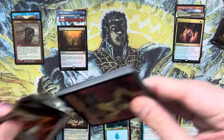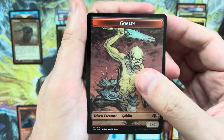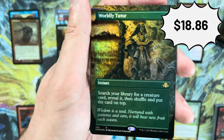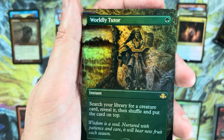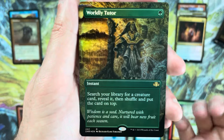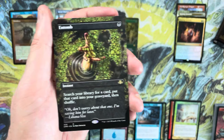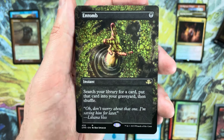Pack number five. Modern Horizons 3 — I've been watching a ton of previews and I'm very excited to open a whole lot of it. Nice — beautiful Richard Kane Ferguson art, love it. That is a borderless foil Worldly Tutor — that's a pretty good hit for us. Worldly Tutor, probably around $17 for the foil. I think this one actually makes its way into my personal collection. And then a borderless Entomb — finally a little bit of duplication working in our favor. Entomb borderless probably in the $7–$8 range, really good hit.